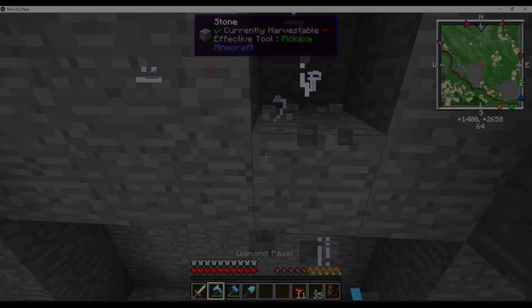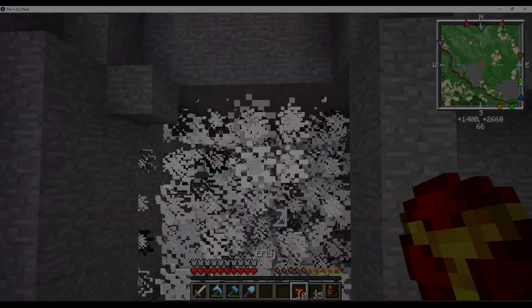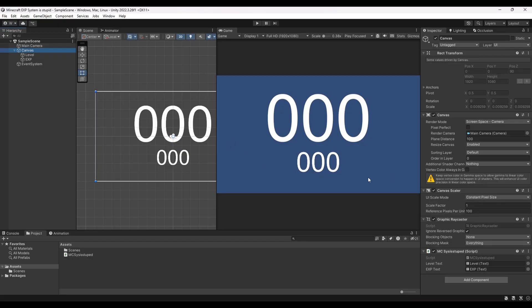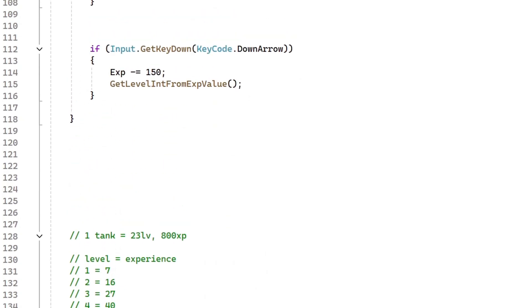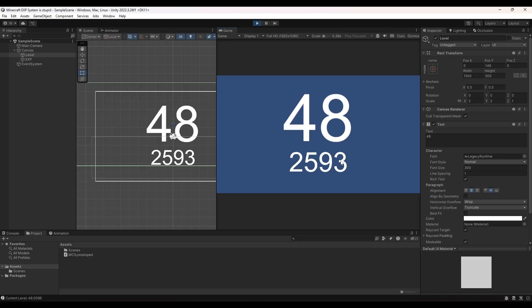Now that we have the formula, I decided to recreate this whole system in Unity — because I'm such a C-sharp. To showcase everything, I cooked up this super simple UI: just a canvas with two text objects. One is for level, one is for XP, and this is where the magic happens. I can put in any value for XP and it will display the correct amount.